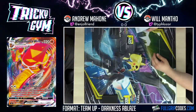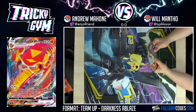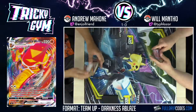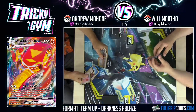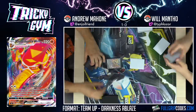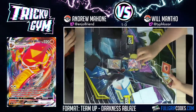First or second? Second. Does the Inteleon attack snipe for weakness too? No — that'd be insane. It hits for weakness if you're hitting the active. I'm saying if you sniped a benched Centiskorch — oh, that'd be so badass. With a Wide Lens in Expanded. Best of luck! I'm going to be going first.